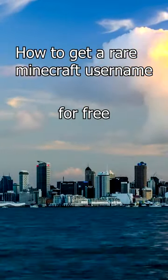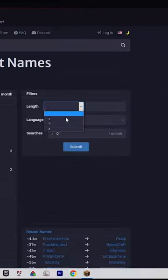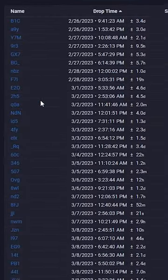How to get a rare Minecraft username for free. First, go to namemc.com and go to the name section. Put the amount of letters you want your username to be and scroll until you find one that you like.